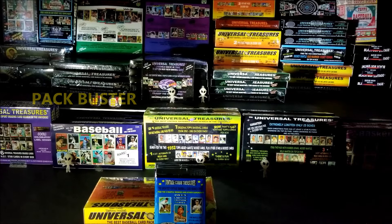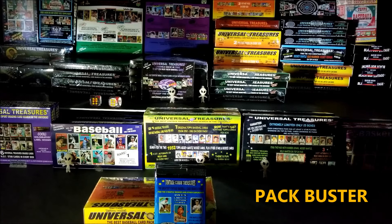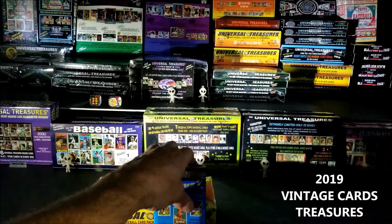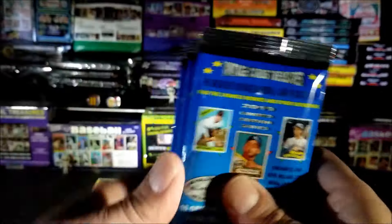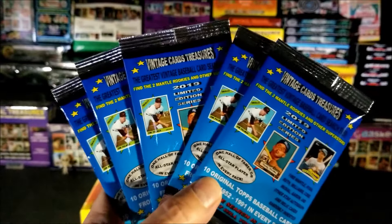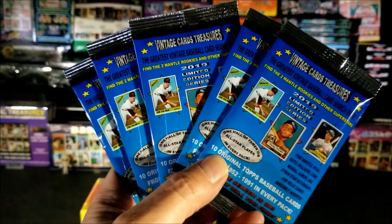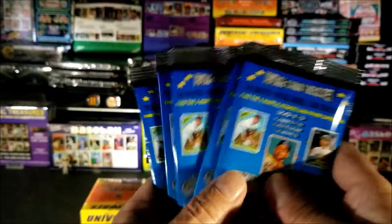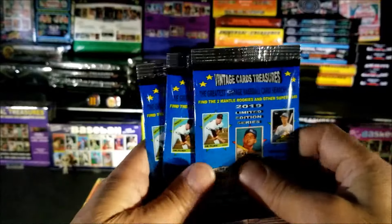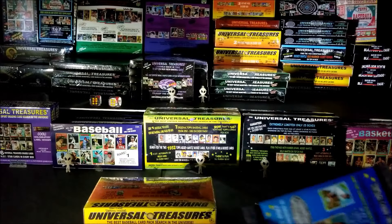Hey everybody, welcome to Pack Buster. I'm your host Dave and we love busting open packs at midnight. How's everybody doing tonight? Hopefully everyone is doing great. As promised, I'm going to open up the 2019 Vintage Cards Treasures packs — I have five. There are 10 original Topps cards in every pack from 1952 all the way to 1991. Is there a Mickey Mantle card in one of these packs? Well, we're going to find out right now, so let's cut one open.